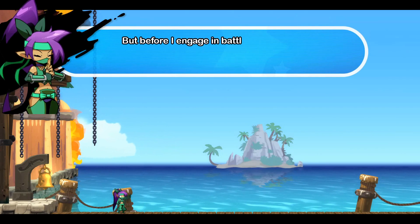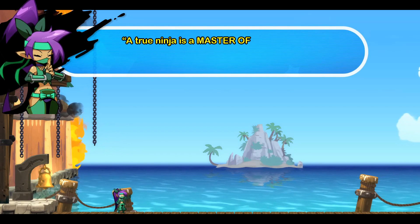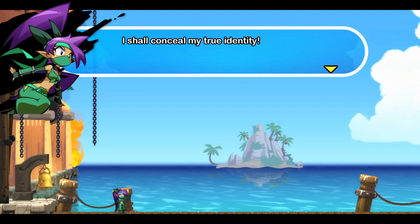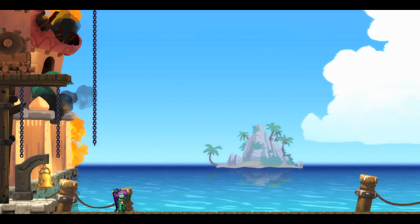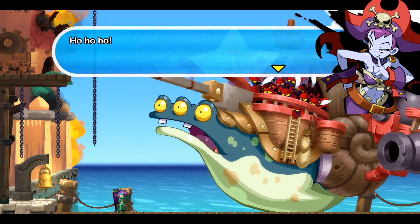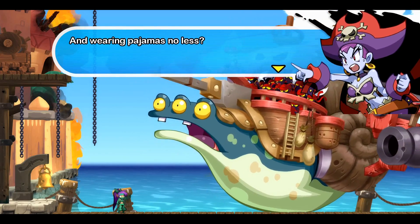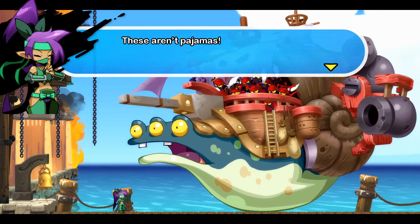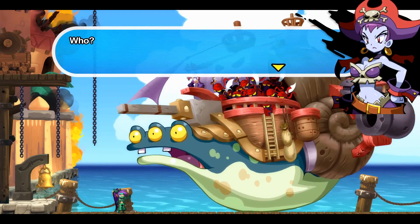I sense my foe is near. But before I engage in battle, I'd better check the scroll first. A true ninja is a master of disguise — I shall conceal my true identity. Someone dares to stand in my way? And wearing pajamas, no less. These aren't pajamas — it's my ninja costume. It's really me, Shantae in disguise.